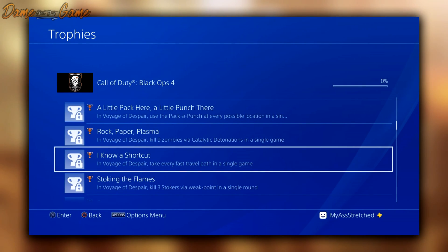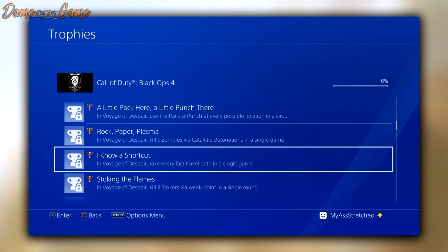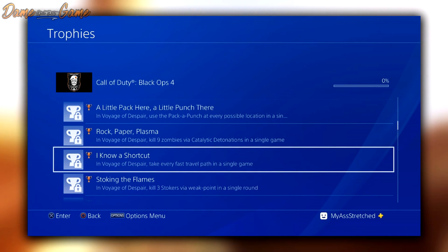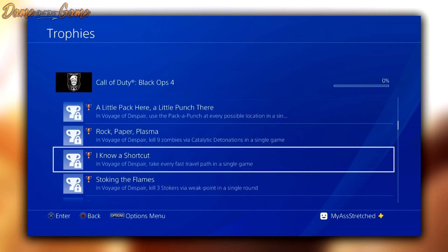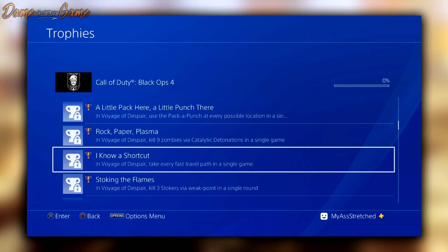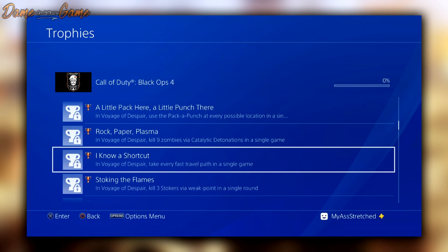The next one is called 'A Little Pack Here, A Little Punch There' — in Voyage of Despair, use the Pack-a-Punch at every possible location. I would imagine it says 'in a single game,' so Pack-a-Punch is going to have different locations in Voyage of Despair. This is really going to mix up the game.